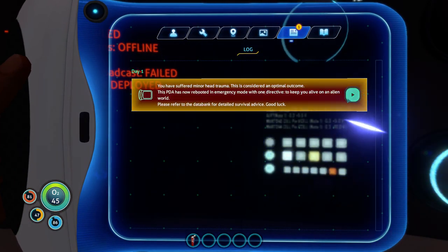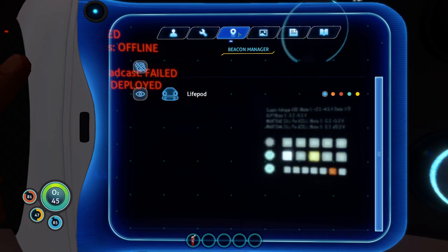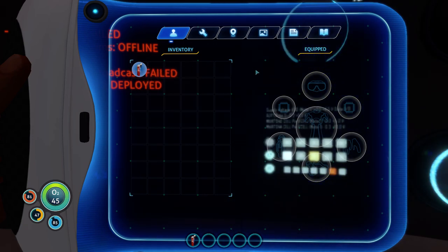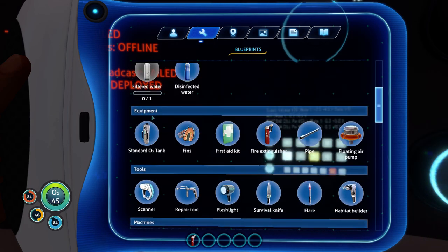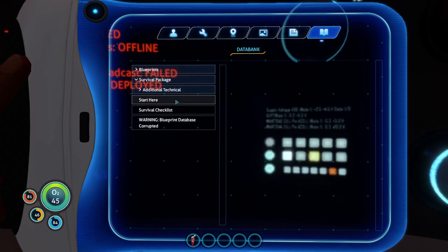You have a voice log here — you can replay any if you've missed them. You can manage your screenshots here and manage your beacons here. I have a hard time spotting the blue, so I'm going to change mine to yellow. We still have the fire extinguisher at 100 fuel even though we used it already. It lists all your blueprints here, and some we don't have complete — we have unknown ingredients for those. The databank has all the useful information.